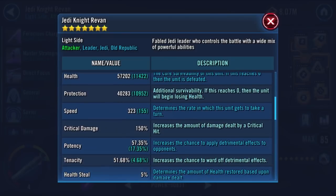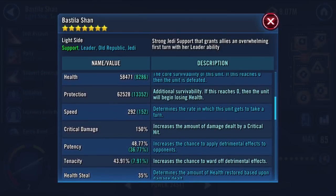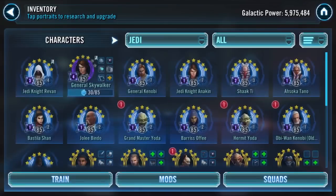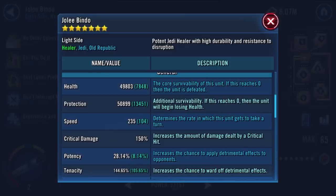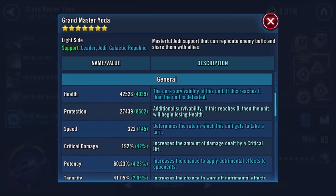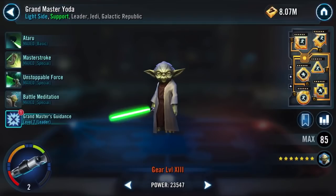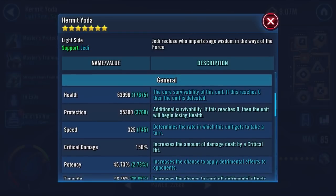All right, it's Mandalore. A lot of people are having trouble with dual Skywalkers in arena, so I'm going to show you two teams that I use to beat Padmé double Anakin. Of course you can use Darth Revan if you do the turn order right, but I wanted to give you a couple of other alternatives.